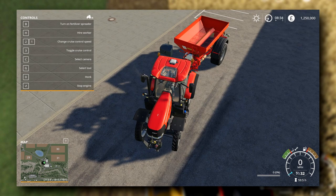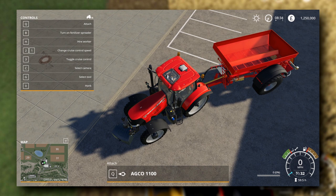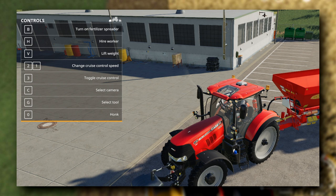Now we've got a front tool which is the weight, the tractor, and the back tool which is the spreader. G switches between them. If I want to make the weight go up and down, V to lower the weight, V again to lift the weight. So to summarize: F1 brings up your shortcut keys help for the currently selected tool, and G switches between tools.